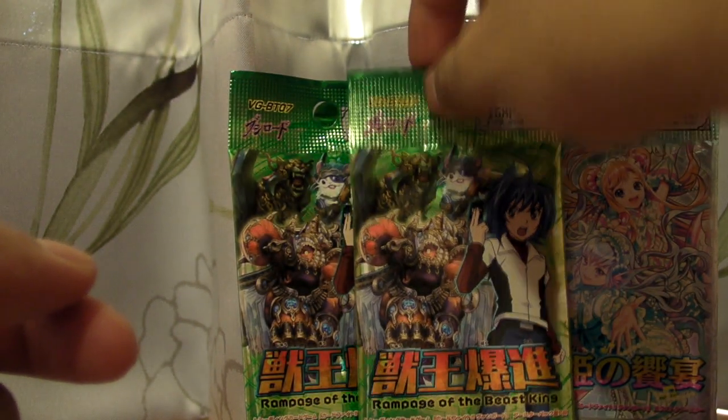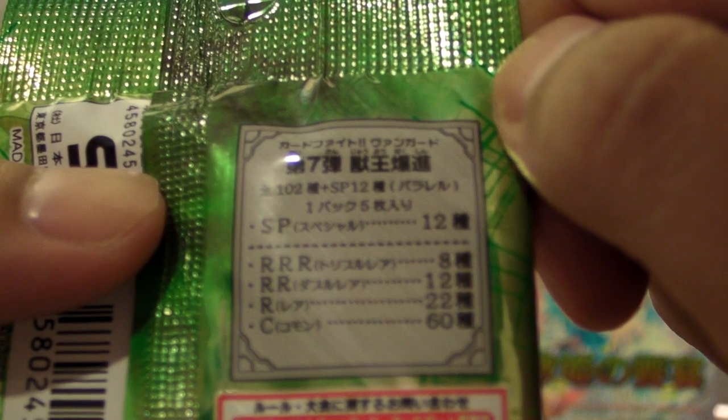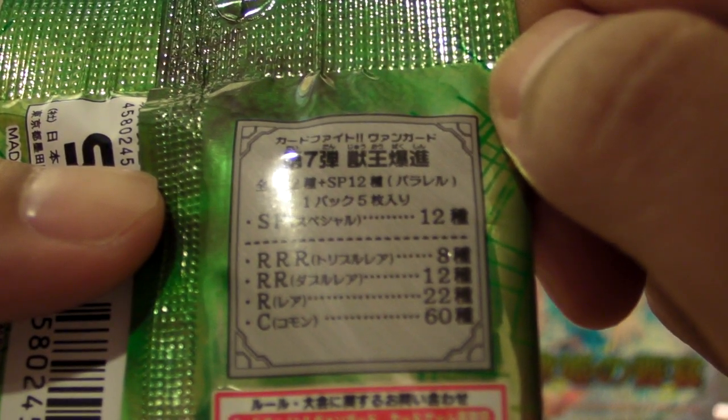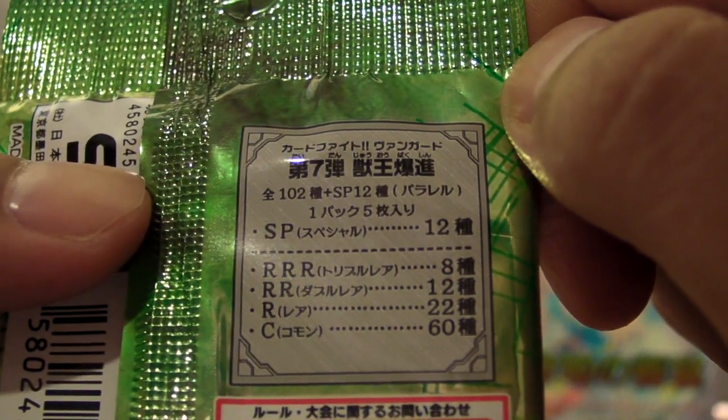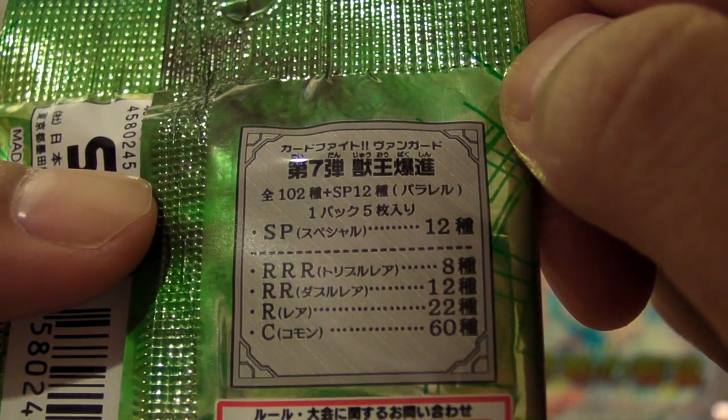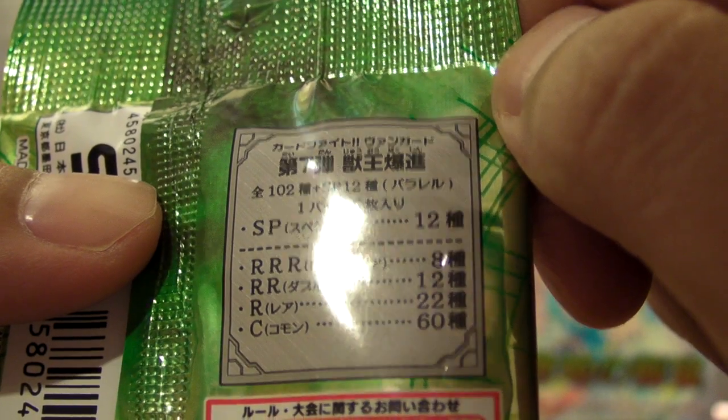Next we have BT-07. It's the same size — I'll just read it out. There are 102 cards, 12 SP special parallel cards. There are 8 RRR's, 12 double R's, 22 rares, and 60 commons. So this is the bigger set again.